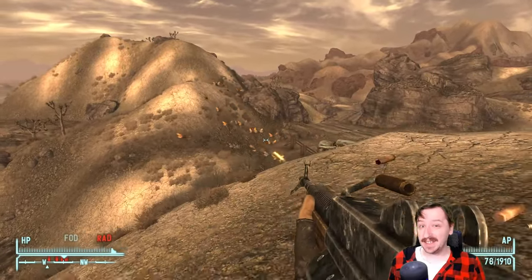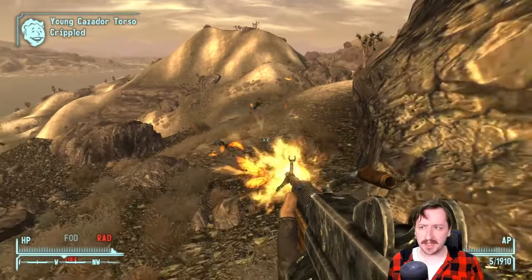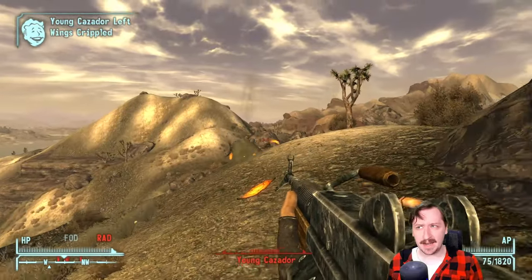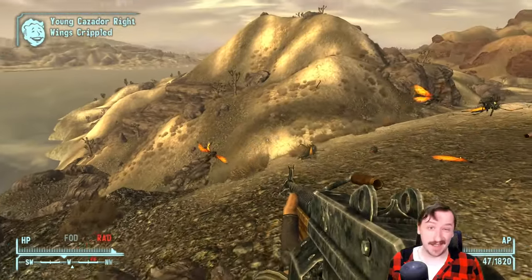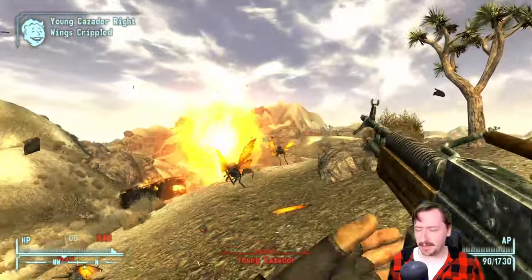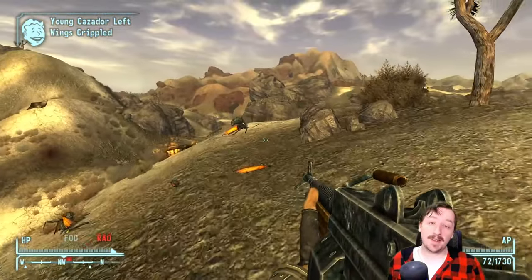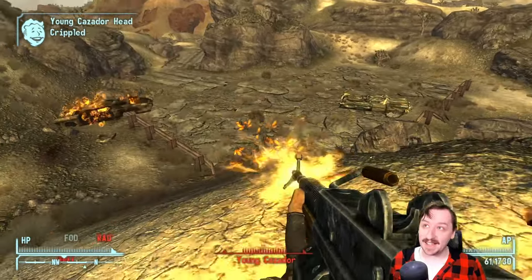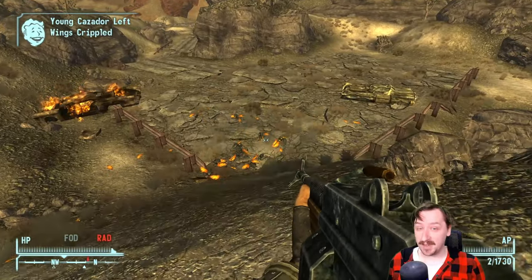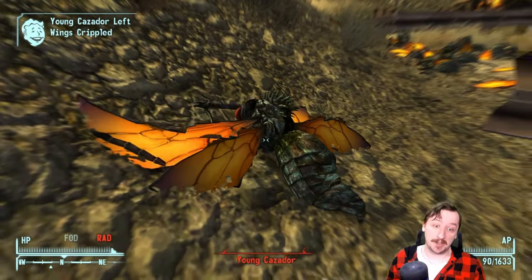Now we're taking a look at the light machine gun in Fallout New Vegas — this one has been requested quite a bit. It's a really cool weapon and generally a late-game weapon since there aren't many light machine guns available. Super Mutants can carry it at high levels — I think they're the only enemy type that does. There's at least one location where you can get one: the quarry with the Deathclaws, right next to the mother Deathclaw — good luck getting that early on.